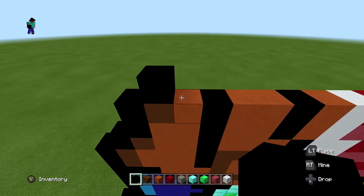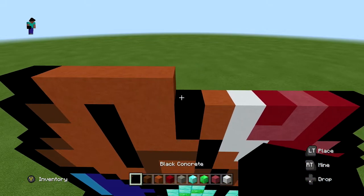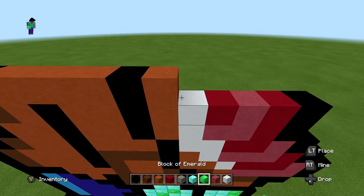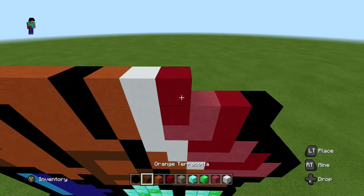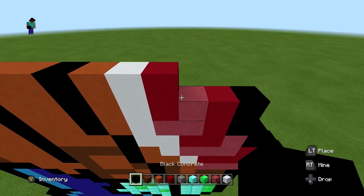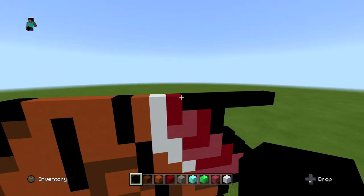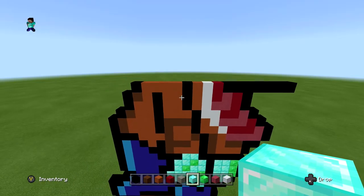For the next layer, start in one with one black, four orange terracotta, another black, one orange, one white, one red, and then finish with seven black blocks extending out four on the right side. It should look just like this.